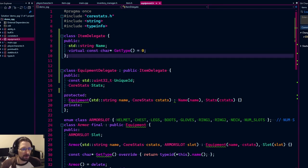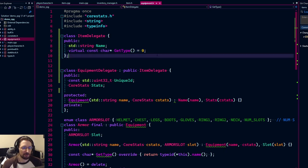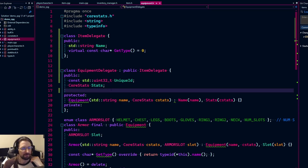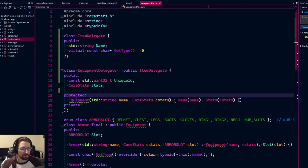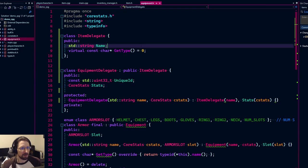We have a pure virtual `getType` function — we're going to move that up into `ItemDelegate`. We're not going to use it heavily just yet, but we need something pure virtual in there for type-checking in our inventory later. It's essentially a placeholder for that. Now moving down to the equipment, it's got a unique ID and stats, sorted out from last episode.